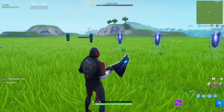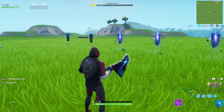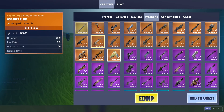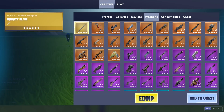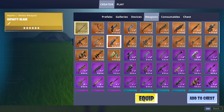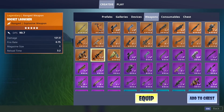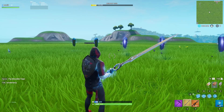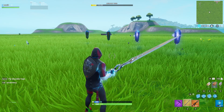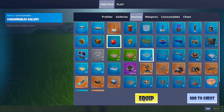This is another glitch found by LDHG — huge shout out to him. Basically, you want to go inside of your inventory, and this allows you to get the Infinity Blade effect on any weapon — even a Rocket Launcher. Get an Infinity Blade — we've got it now. Go inside your inventory, get the gun you want, pick it up. Obviously, this isn't supposed to happen; it's just a bit buggy. All you have to do now is get something from the devices — it has to be a trap, but I'm just going to get a campfire.